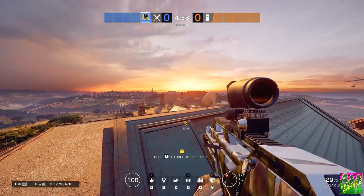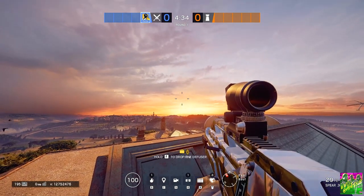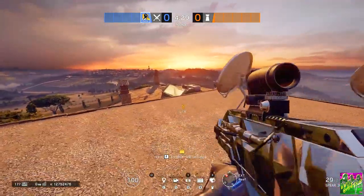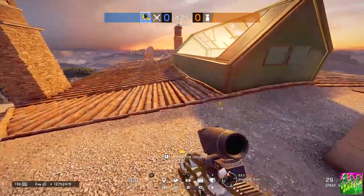So you see here, he's up on the roof at Villa. You see how I align my sight up towards the clouds and you just throw it. You don't really need to cook it or anything — you should cook it a little bit if you want to.